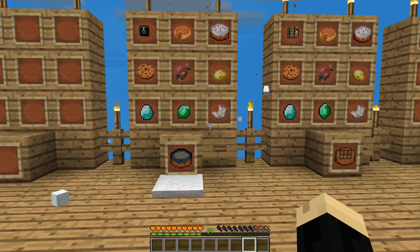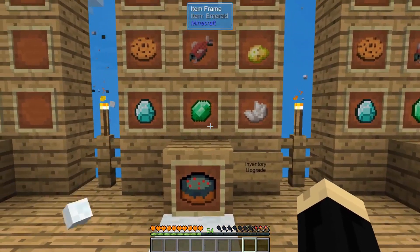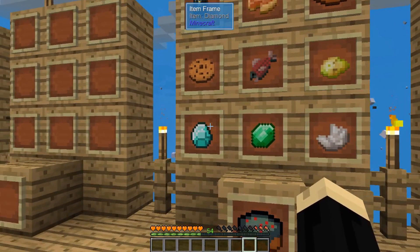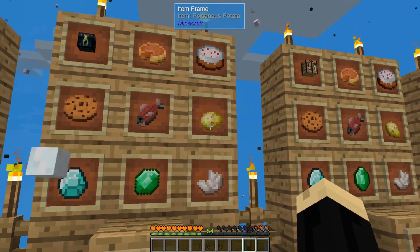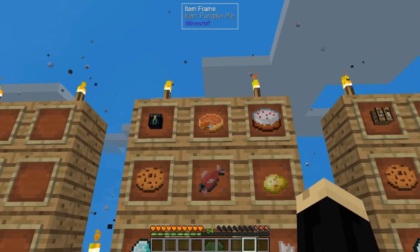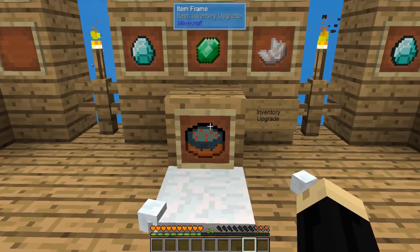Both of these items are actually edible. They are a cake type item that you're going to eat in order to make them work. The first one is the inventory upgrade. That is a diamond, an emerald, a nether quartz, poisonous potato, raw salmon, cookie, ender chest, pumpkin pie, and a regular cake. That's going to give you your inventory upgrade cake.